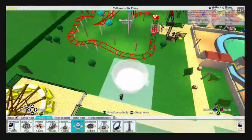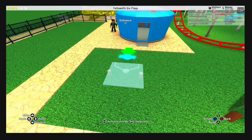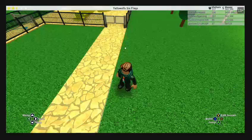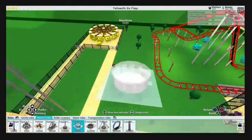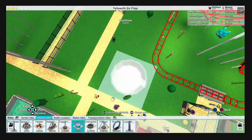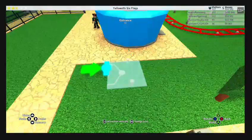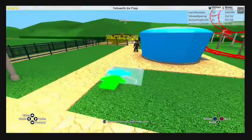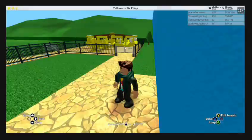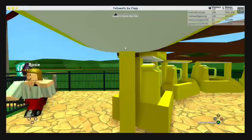Gravitation room, yay! I'll keep the name actually - no, that's not good, I'll remove that. I need to move it over one. I'll just put a fence down. Oh it looks like we've got people going on the Excalibur! I'll work on the gravitation room in a bit - let's go on the Excalibur.